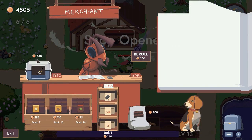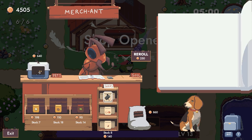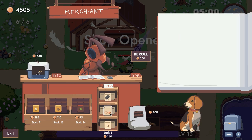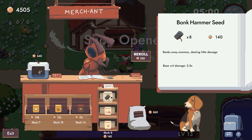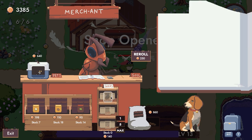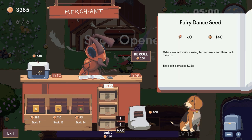What care do you got? Cat — alright, care about cat. 140. Oh okay, so you can only have five of any of these seeds — right, gotcha.